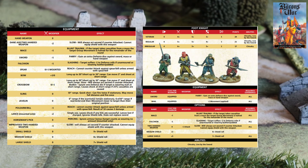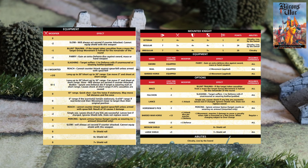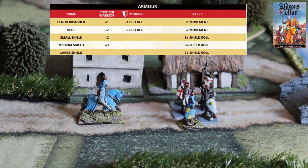These troop types have different equipment they can carry and different armor they can use. You have different weapons that give you advantages and disadvantages - for example, a double-handed weapon gives you an extra modifier when attacking but you always attack second. Heavier armor like mail armor will reduce your movement but give you better defense. You cannot carry a shield with a double-handed weapon. You can use a lance but only once, and you have different shields - small, medium, and large - that give advantages in defense.